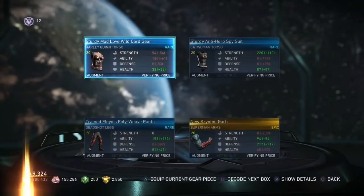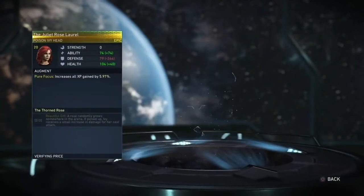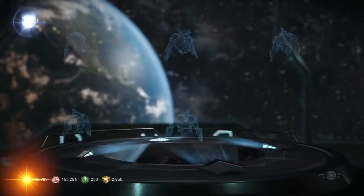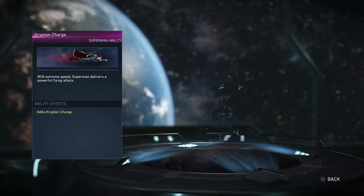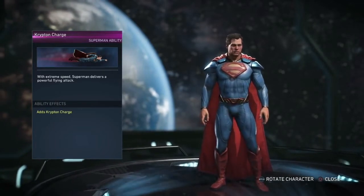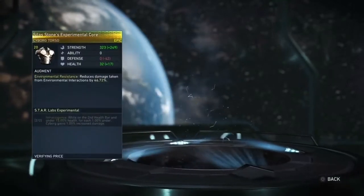Nothing here at all. Not really getting anything good out of these boxes. Krypton charge — with extreme speed, Superman delivers a powerful flying attack. The gear isn't really good at all. He already has one that goes downward.